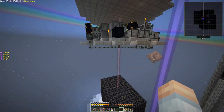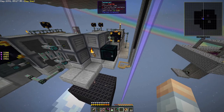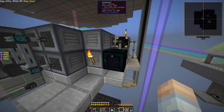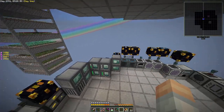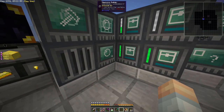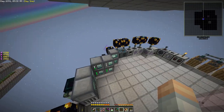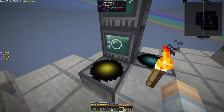We've got power running to all of them. I have an explicit tesseract right on the dimension builder, because the dimension builder is going to be powering the dimensions that we create with these dimlets, and it will potentially need a lot of power — a lot more than the internal energy conduit can actually provide.